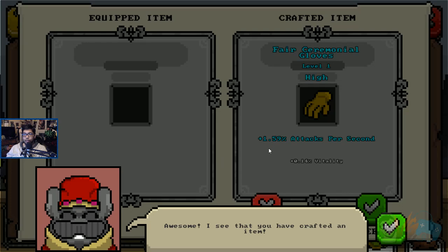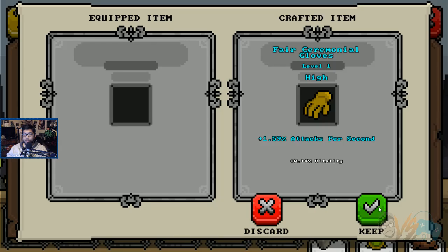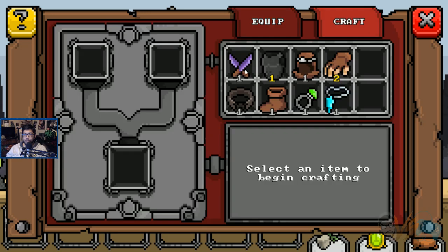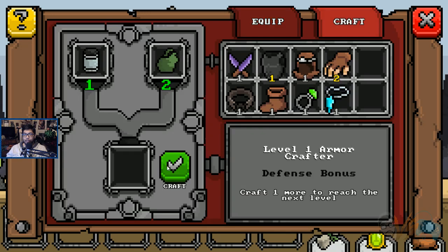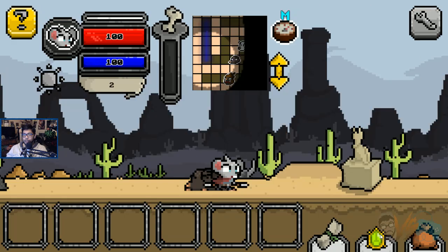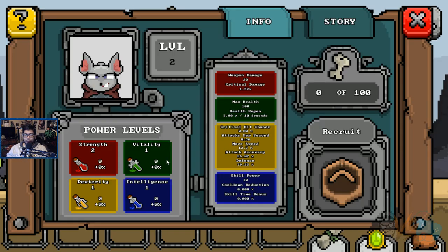Ooh, gives me more vitality too. You can see the details — hope it turned out well. Keep it or throw it away — we'll keep it. Now it's equipped. Can I craft the defense? More dexterity. What does dexterity do for me again? So dexterity means more accuracy, more move speed and attacks per second.